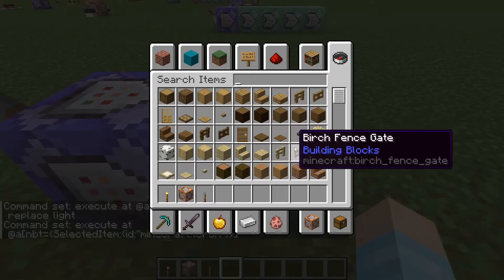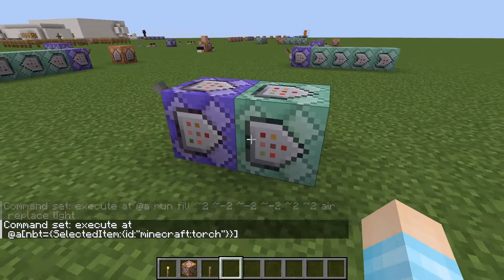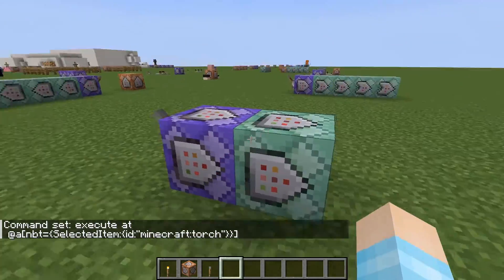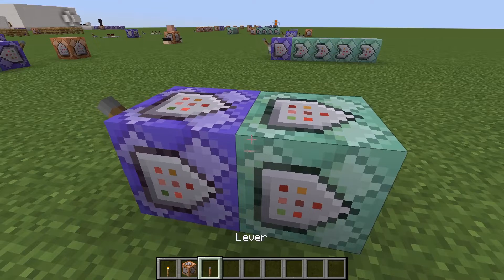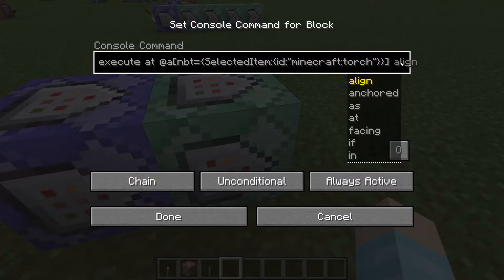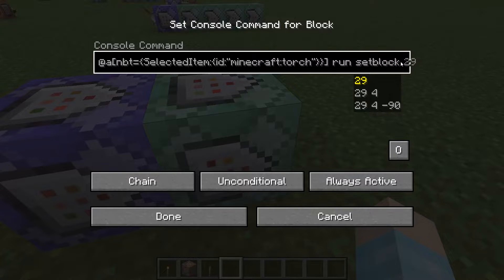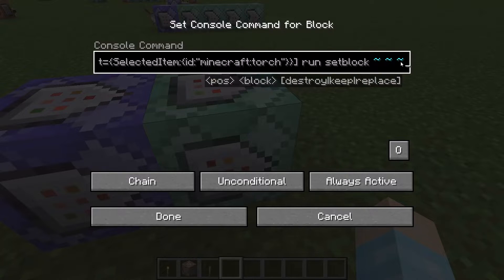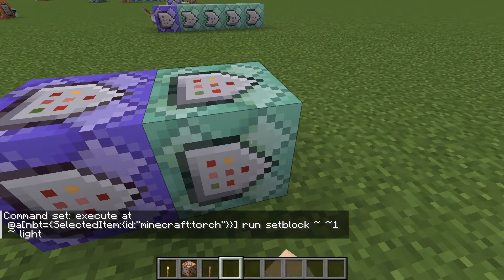If you want to do more than a torch — like a lantern, lava bucket, or soul lantern — you'll have to make multiple of these commands to cover all the light source blocks. But we're only using torch for now. Then run setblock with tildes, adding a 1 so it goes on top of your head, and then light. And we're done.